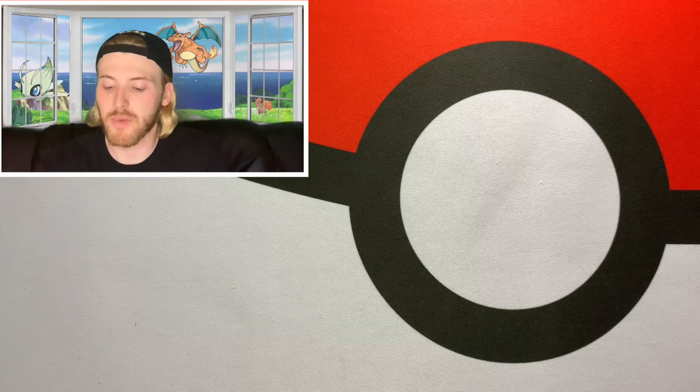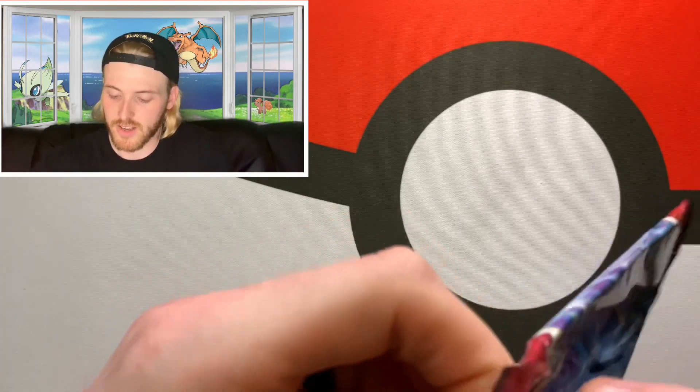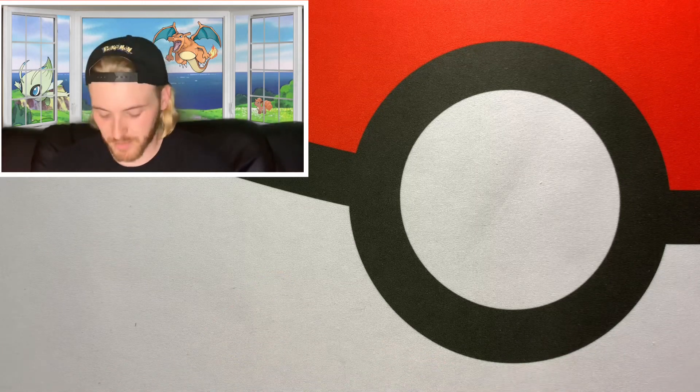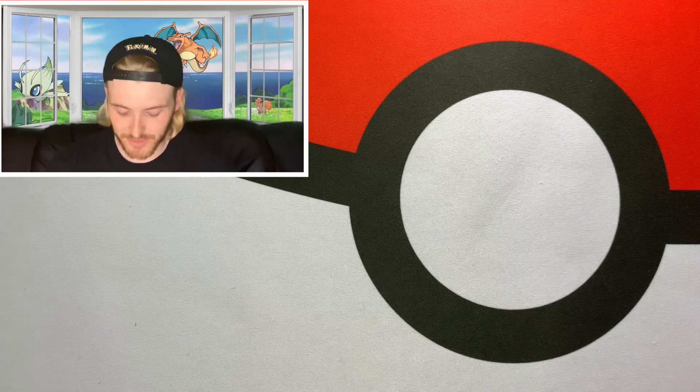This is actually my first pack of Battle Styles I'm ever opening. I've heard the pull rates are pretty bad in this set, so I'm not really expecting anything. The best cards you can get are of course all the different versions of Urshifu. There's the gold rare Houndoom and Octillery that look really awesome, and there's a bunch of full art trainer cards and a couple of V-Maxes like Victini and Flapple that I'm really trying to get.